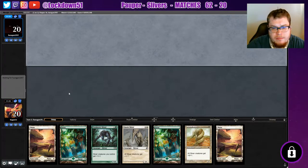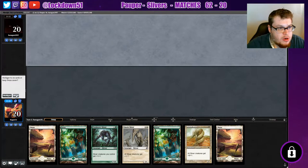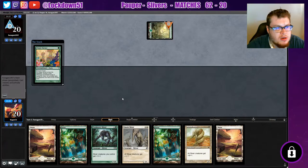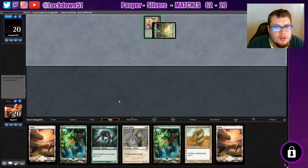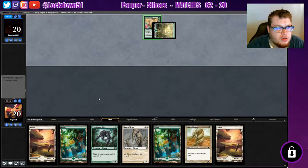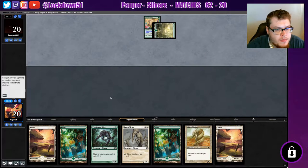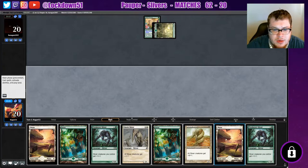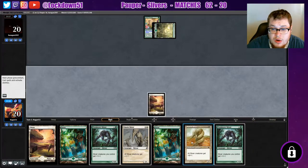Good hand, I like it — let's get that early pressure going. They kept seven cards, we're keeping our seven. Going with the Utopia Sprawl. They chose white, so they won't be mana screwed again this time. We are in great shape here.